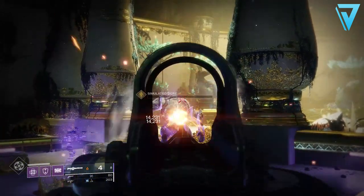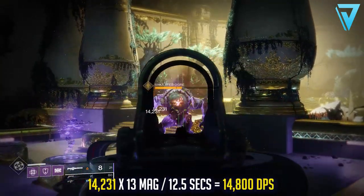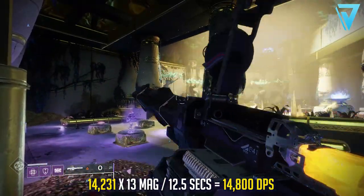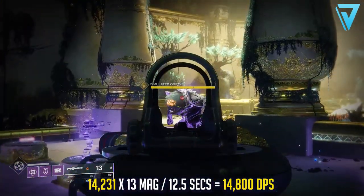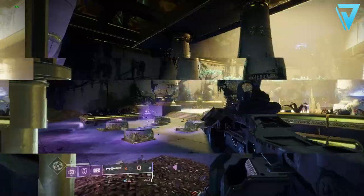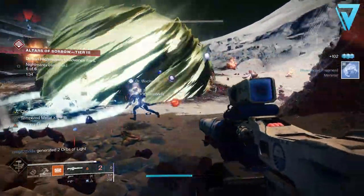Converting that into damage per second: at 14,231 per round, with a 13-round magazine taking 12.5 seconds to fire and reload — including the 6-second reload — the Xenophage provides exactly 14,800 damage per second. Those are consistent numbers that don't require a critical shot for optimal damage.